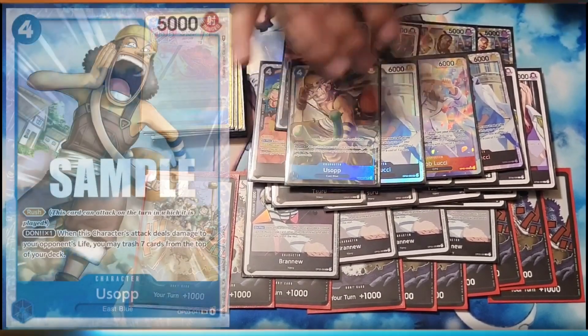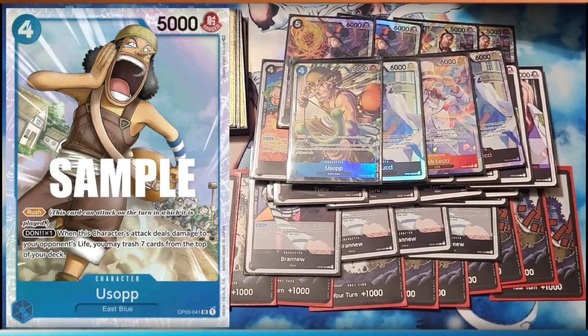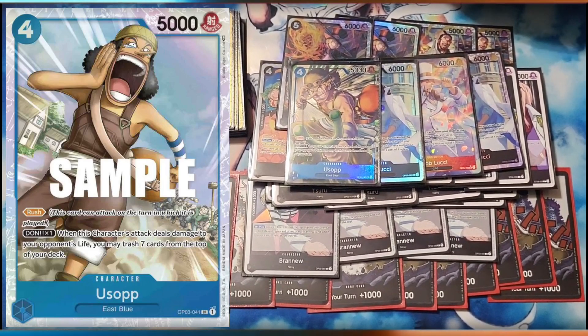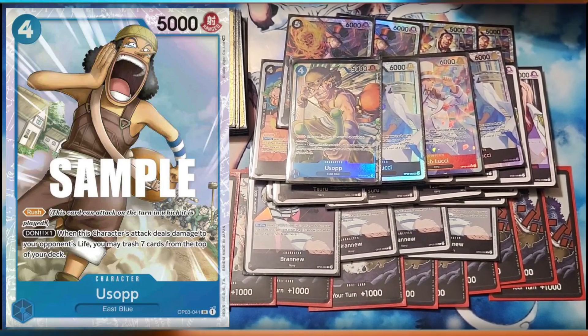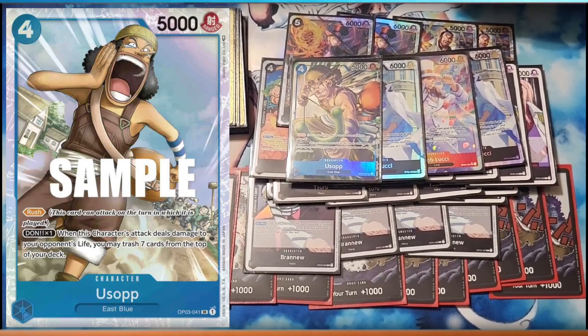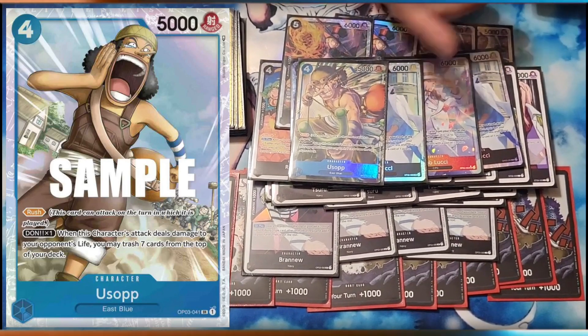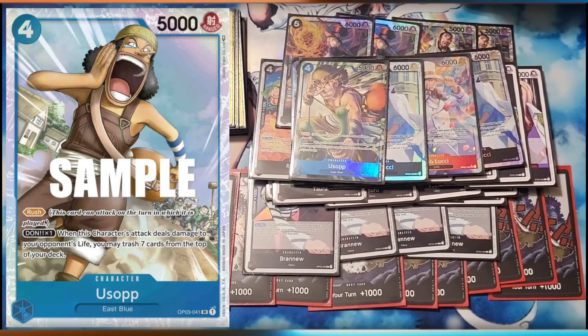And then to get your graveyard full — Rush Usa. With 1 Dawn when attacking, you can trash the top 7 cards of your deck. So if you don't have anything in your graveyard you need to use but you have another Rebecca, you play this down, put a Dawn for 5, and just fill it back up.